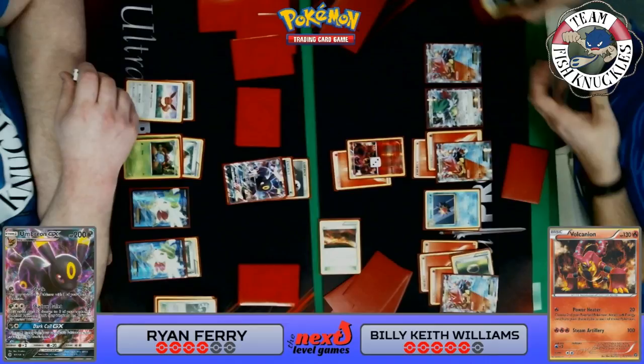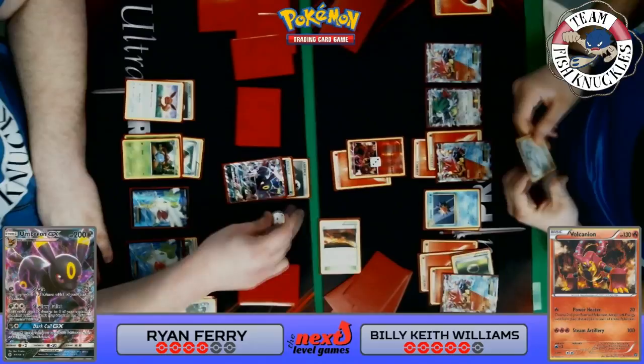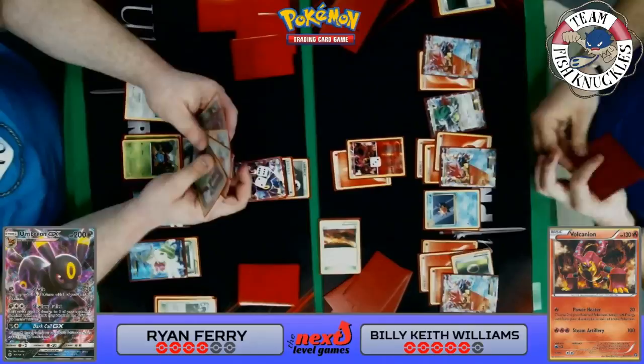Keith discards a VS Seeker with Space Beacon to get two fire energies back. Double Steam Up — first one goes down, and he keeps the second in hand. We see 80 damage coming out, putting two fire energies on his field. On to Ryan's turn.